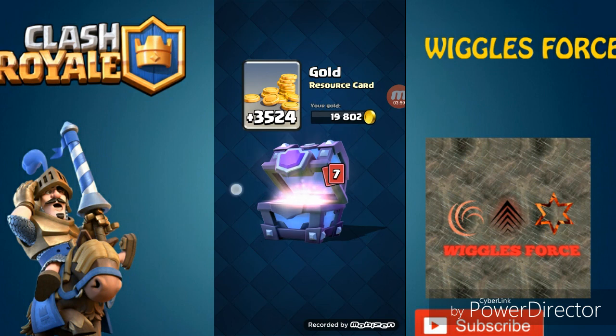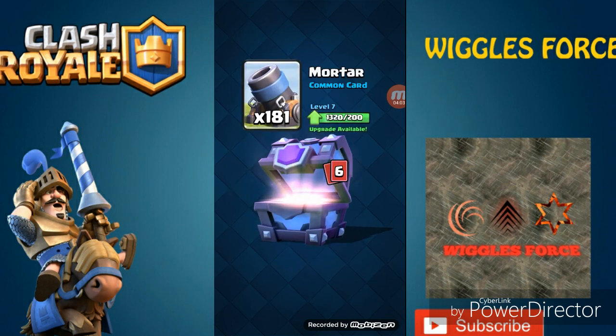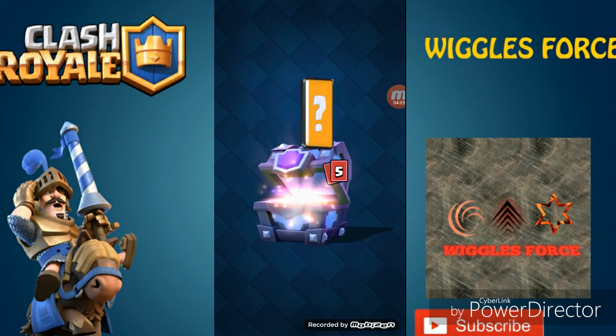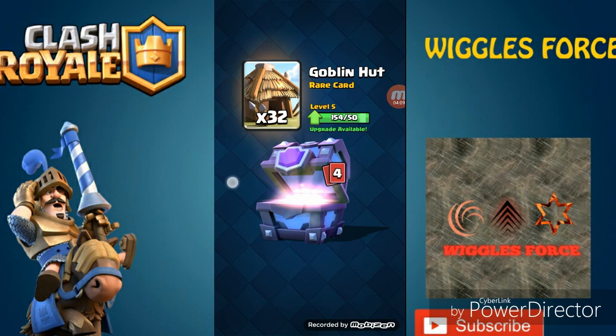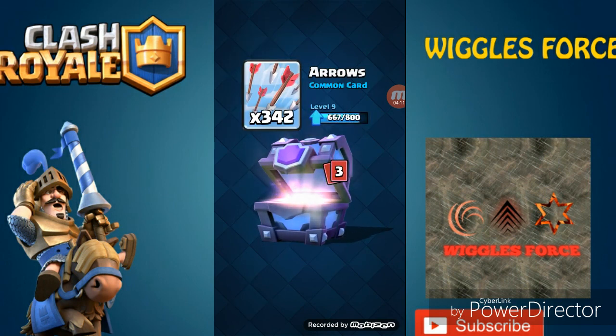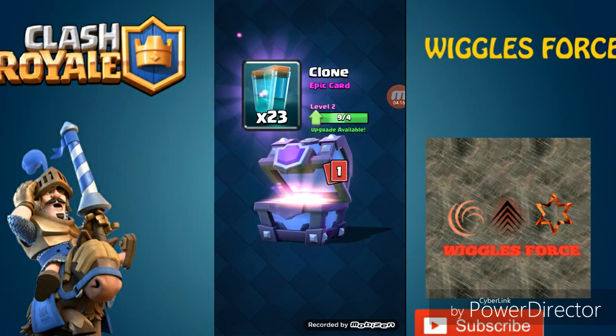The super magical chest — this is the best one out of all of them! Tons of gold, 181 mortars, 26 mega minions — please get a legendary! — 32 goblin huts, 342 arrows, 79 elixir collectors — yes!